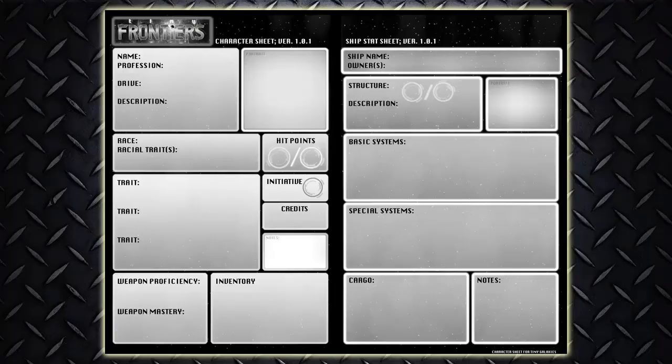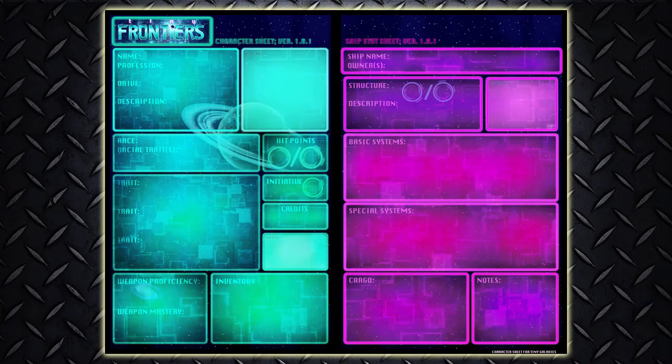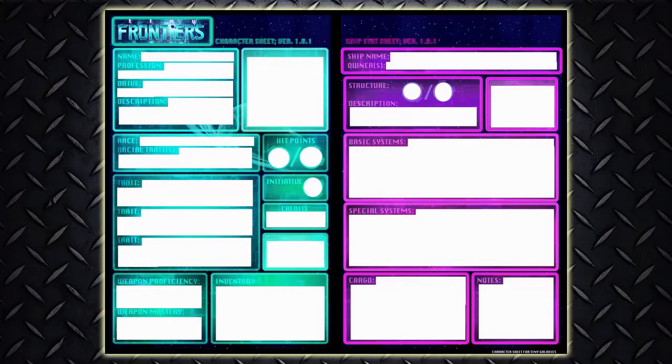The last thing we need to talk about is the Character Sheets. The sheets for both players and starships are available for free download, coming in black and white and in brilliant Technicolor. They're pretty cut and dry. My problem is that the background, especially on the color sheet, makes it very difficult to use with a pencil. So what I did is, with a little Photoshop, I whited out the areas for my players to write in, making them much more useful.